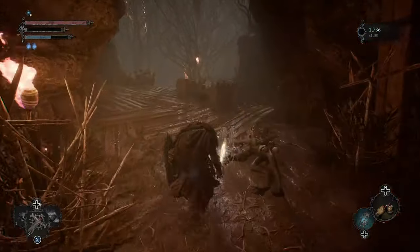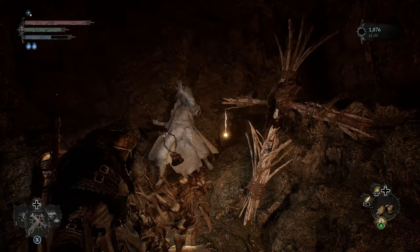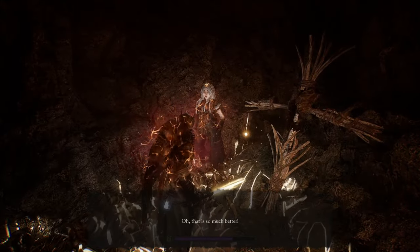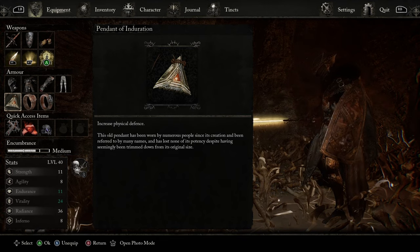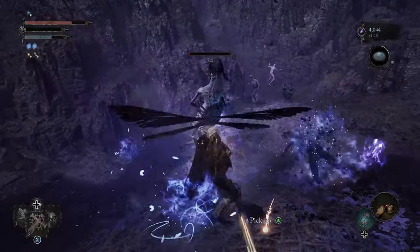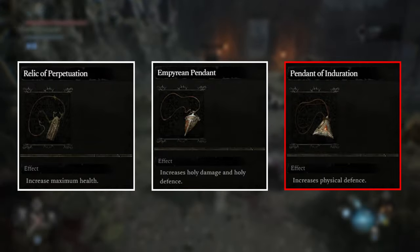Or you can go with my personal favorite. Once you reach the swamp, hug the left wall and reach a shortcut back to the Vestige Point. Go back through the shortcut and again hug the left wall. A short ways, you'll jump through a wall of vines leading to a statue. Use the spell Sanctify on the statue and she will be freed. She then gives you an amulet called Pendant of Induration, which increases your physical defense. I personally like this one the most because the most consistent damage you're going to take is from physical hits, and it really makes you better able to heal through those attacks. So ultimately you have three decent options: more health, more damage, or more defense.